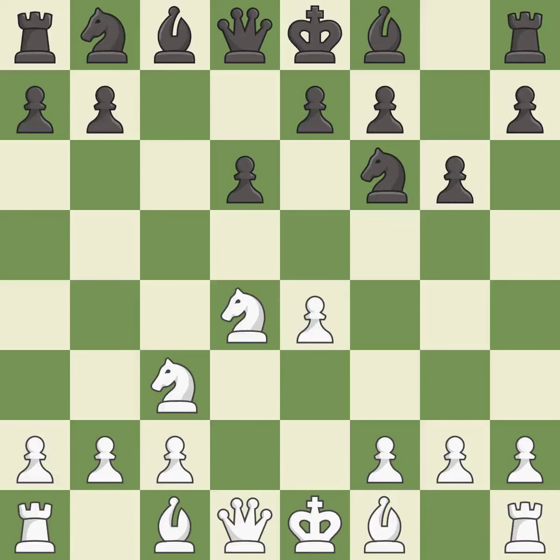g6 prepares to fianchetto the dark-squared bishop on g7, where it will sit on the long diagonal. Nb3 supports the strong d4 knight in the center. Bg7 puts the bishop on the long diagonal in a move called a fianchetto.